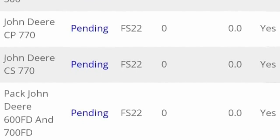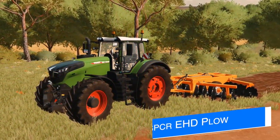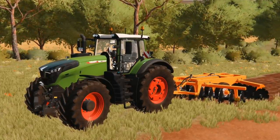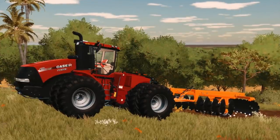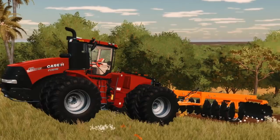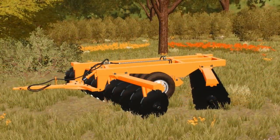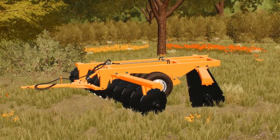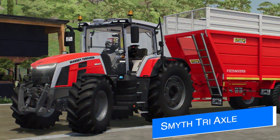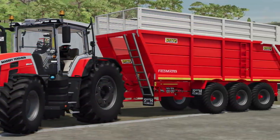Vertex is back working on a mod they released in FS19 for all platforms — the Gasper EHD plow. It's a 5.5-meter working-width plow with a normal working speed of around 13 km/h (about 9 mph). It does require a lot of power — 380 horsepower to be exact — but it's only 35 grand so it's not too bad, especially if you have a larger tractor. If you want to download it for FS19 before it releases on FS22, check the link in the description.